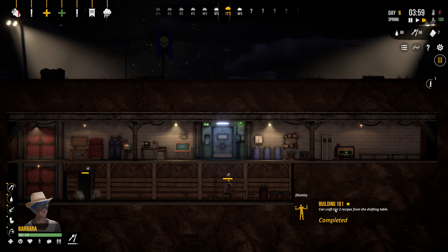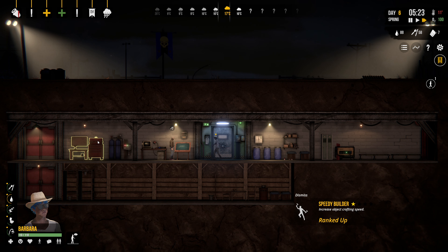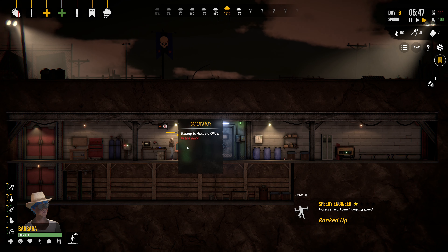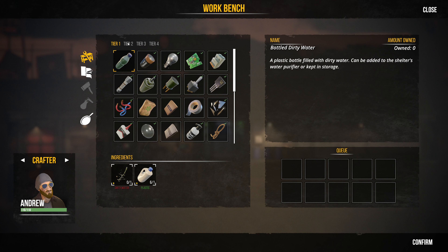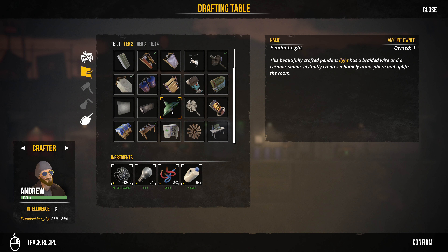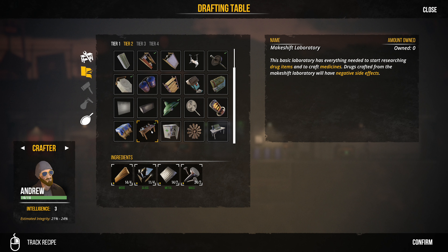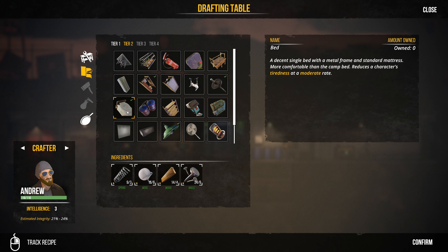Building level one-on-one — we can craft tier two recipes from the drafting table. That means Barbara went up in her crafting skill and now we can do tier two stuff. Let's take a look and see what we've got in tier two that we might want to do. We can make a regular full bed, some lights to heat everything up, and we can also make a makeshift laboratory and a good toilet.